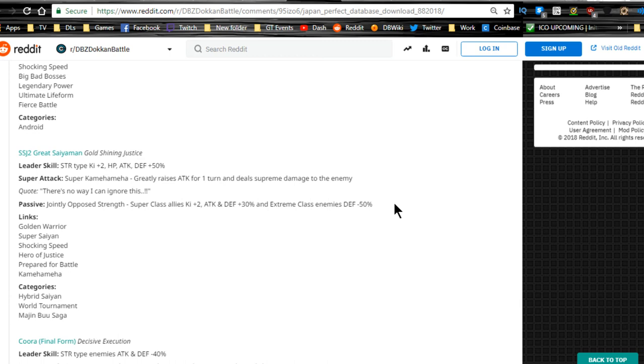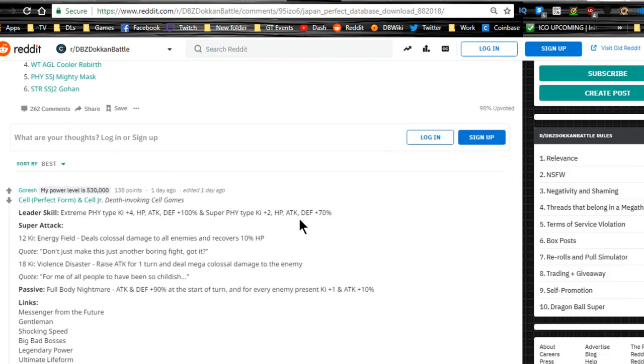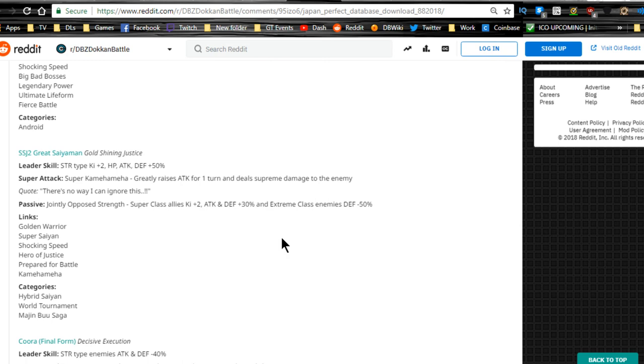His passive, Jointly Opposed, gives Super class allies Ki plus two, attack and defense plus 30%, and reduces Extreme class enemies' defense by 50%. Most World Tournament support units have been Ki plus two attack and defense plus 20-25%, so 30% is a notable improvement. The 50% enemy defense reduction is very beneficial, especially in Super Battle Road where you want more attack buffs and want enemies to take more damage. He's in Hybrid Saiyan and Majin Buu Saga categories — both great for Super Battle Road.